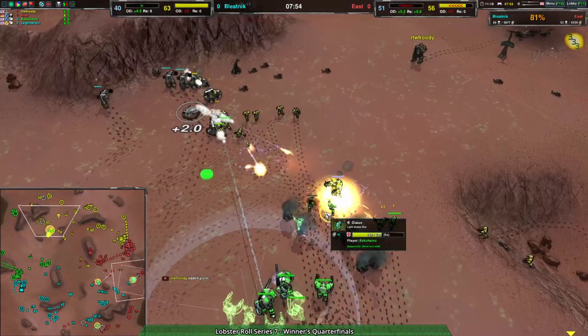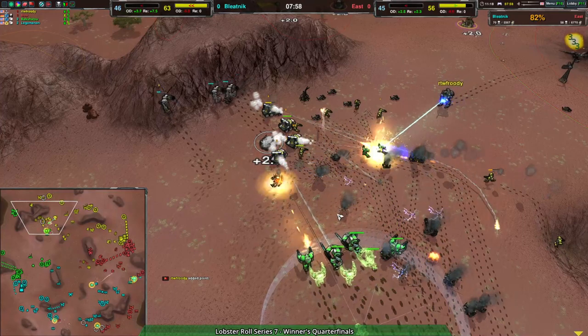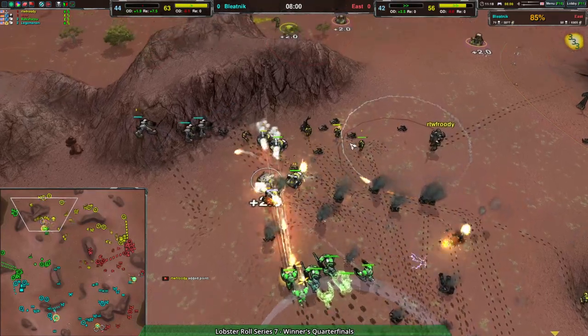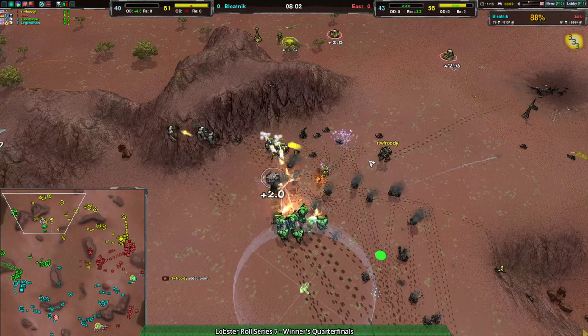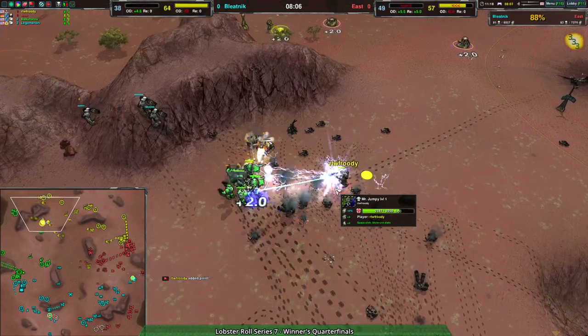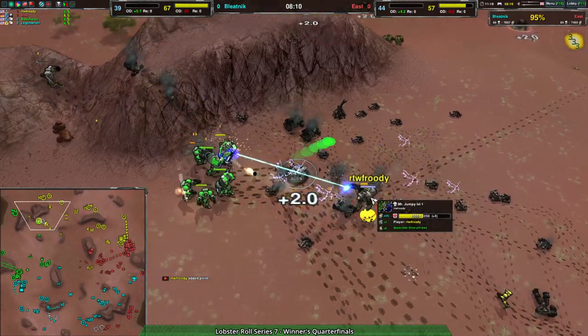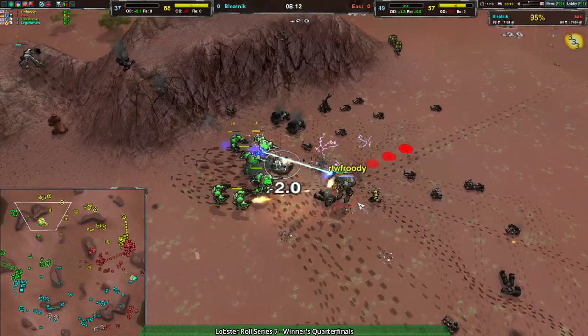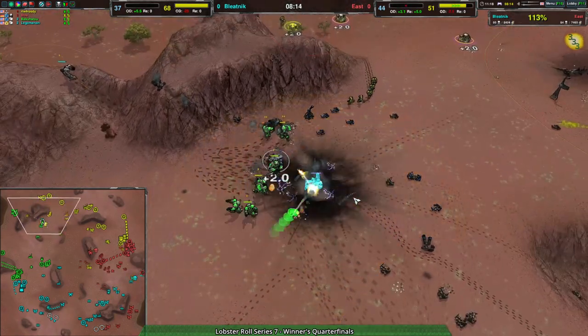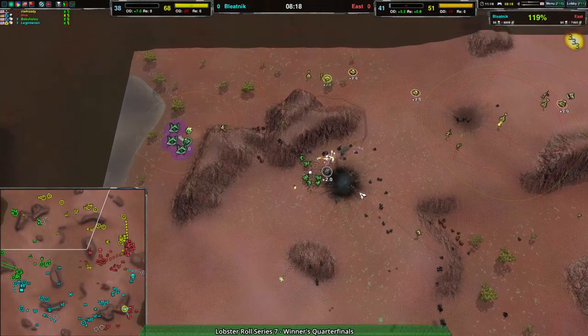Now we're getting into those knights I was talking about earlier — cloaked knights and reavers, and that should be able to wipe out this entire force. Fruity's commander tries to come in here to help out, but it is completely unupgraded — it's going to get stunned out before it can even do anything. Fruity, you just lost your chance to jump away. That is Fruity's commander going down, and with that the north side is going to be Bleednik's territory once again.